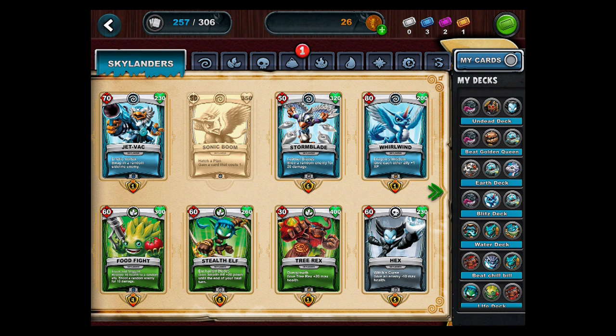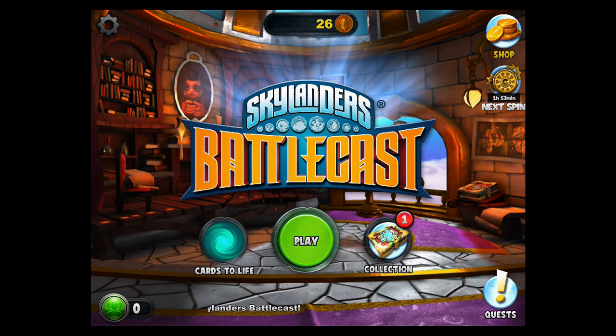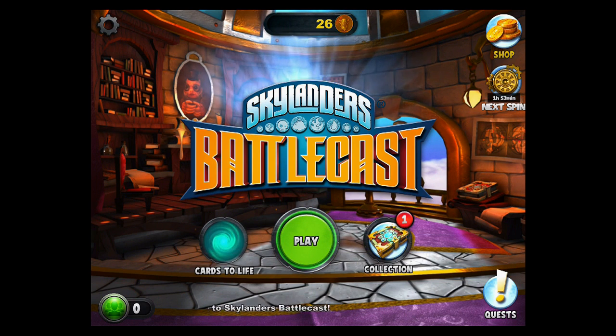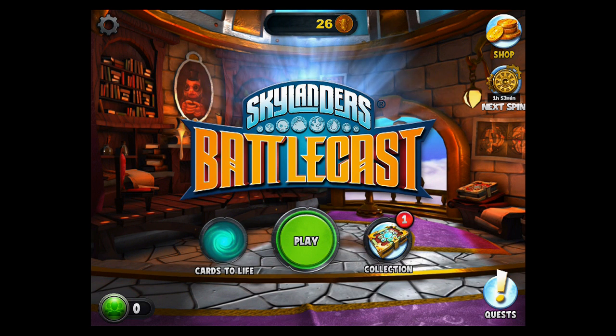That looks like the only new card — the two gold cards must have been ones I already had but are now gold. When I go shopping with my mom next time, I'm going to look on every single cereal box for Sonic Boom. I looked today and there were none, so probably next time there will be some. We'll have to get a few of those boxes of cereal to get some new cards. That'll wrap it up for us today with Skylanders Battle Cast — we'll be back again soon with more of the Chaos Realm. Bye!